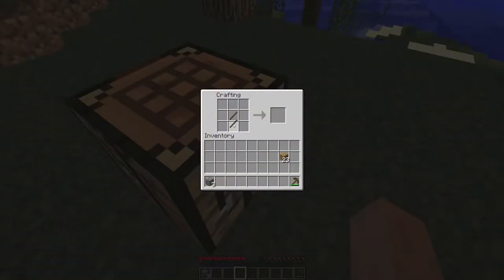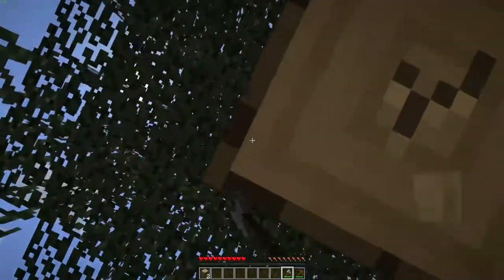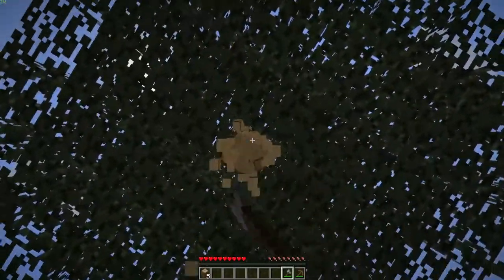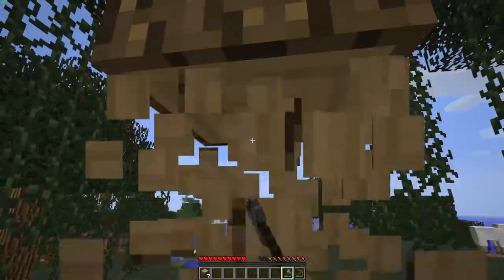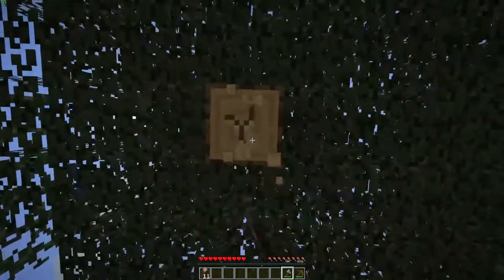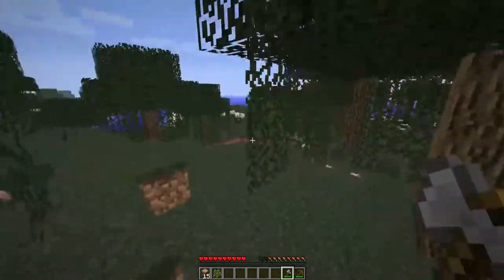We have some slimes already — that's a good sign because I've always had trouble finding slimes and getting them to spawn. So being in a swamp is going to make it easier for us. We're gonna start mining as much wood as we can. We have some sheep over there so we can craft a bed as soon as it turns nighttime — we don't have to dig a hole three deep and cover ourselves. We can sleep through the night, which is a big plus.